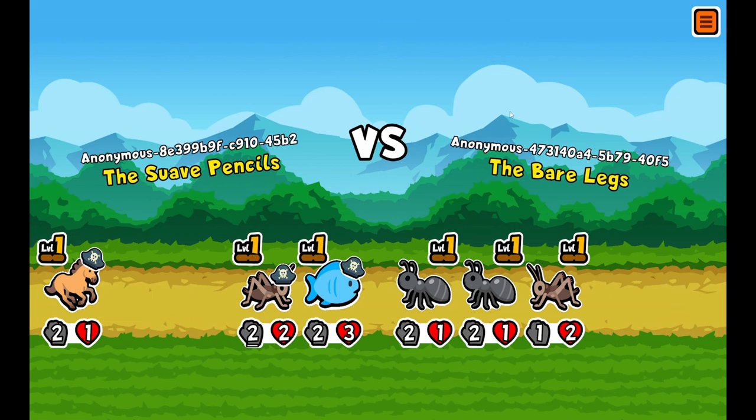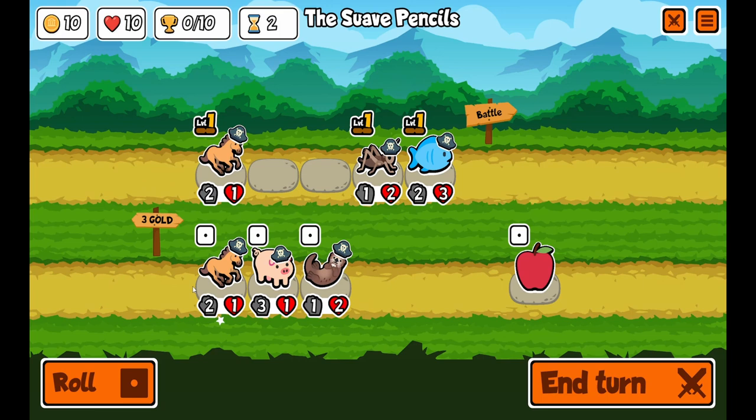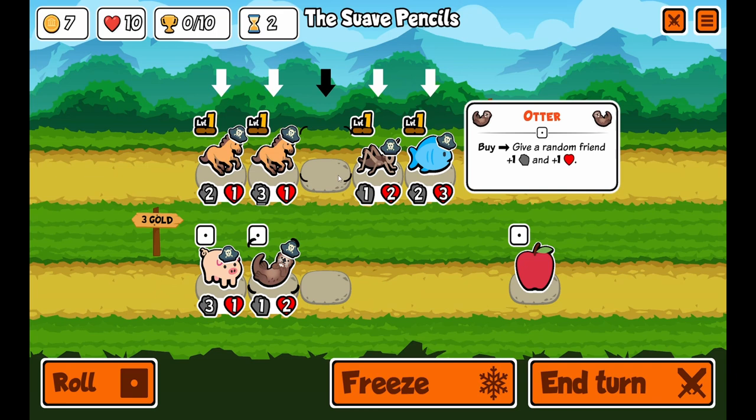My fish — well, that army is kind of weak, I think we got this. Oh wow, we tied. This is better than last time where we just lost. Let's get another horse and an otter, hopefully it lands on the fish.